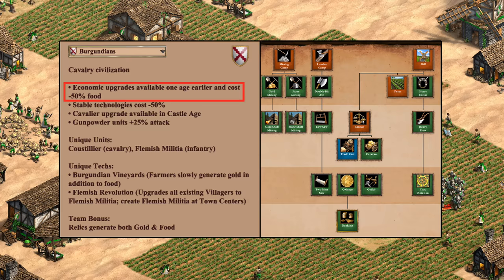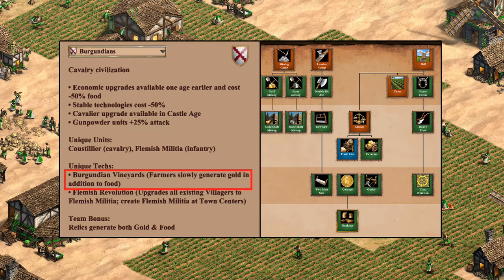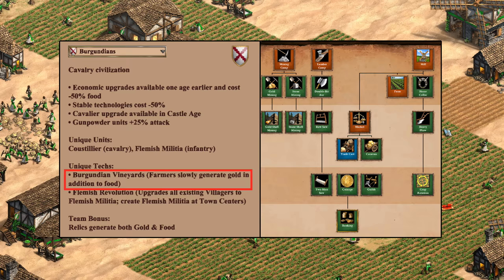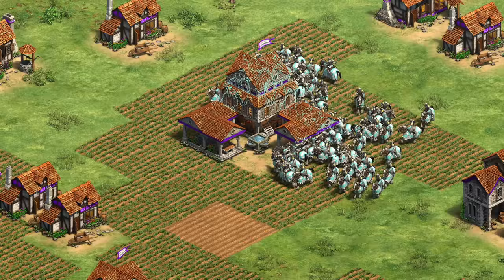For their economy, not only is every eco tech available one age earlier, but they're even discounted, making them easier to pick up. Subjectively it feels quite easy to sneak in those techs especially in castle age where food can be tight. Considering the extra leaking gold income as well, I'd say overall it's an A-minus for economy — the early game still holds them back from being top tier even if their potential to boom on closed maps is arguably among the best in the game.